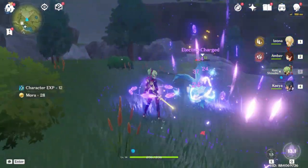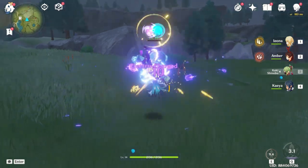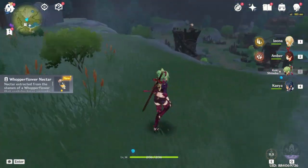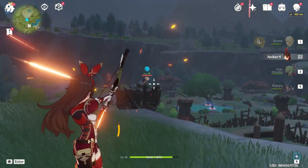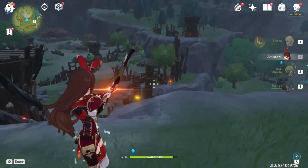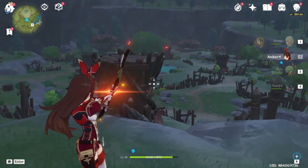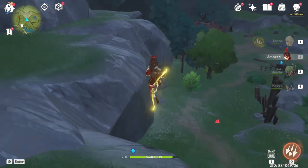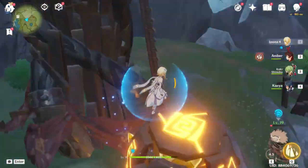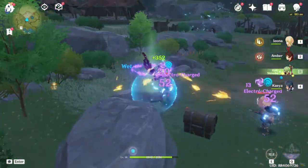Electro has pretty good damage on Hydro and Pyro enemies. I think it also works on Dendro but I'm not sure. Another element which works well against others is Pyro on Hydro and vice versa. For fire-type enemies you can use ice magic — it's pretty damn good. You can benefit from knowing these matchups.